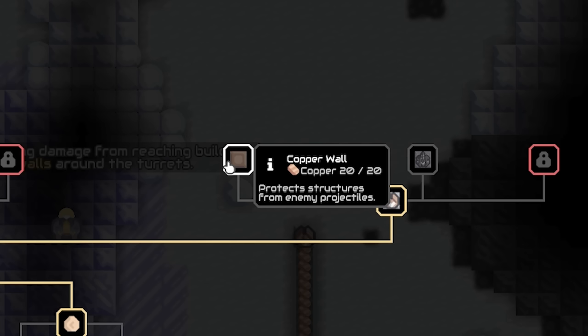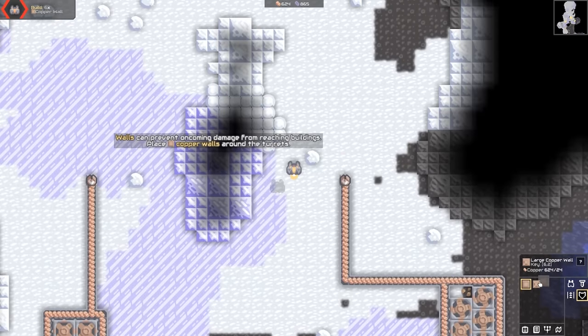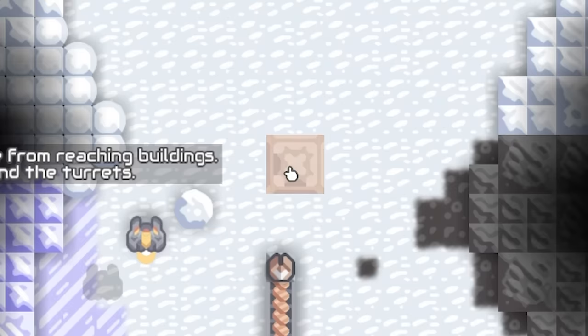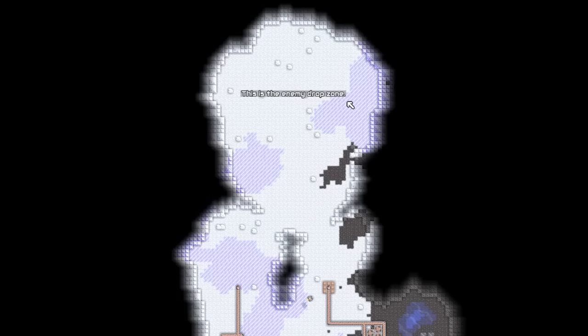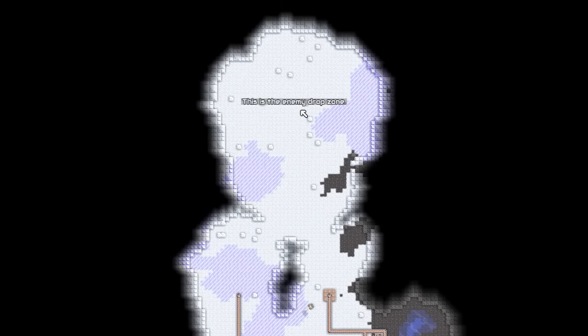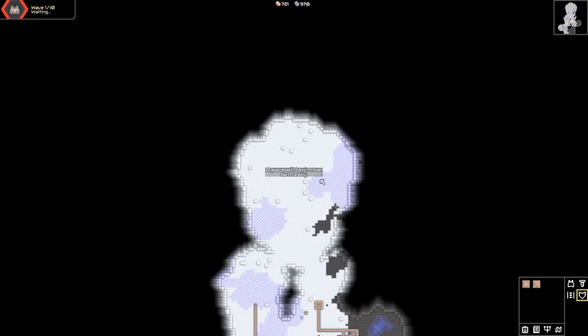Research copper walls for 20 copper. There are also large walls for 700 copper — I've got 1,200, so I'm going to do that. I'm going to see what a copper wall looks like. Okay, it's a little square. What does a large copper wall look like? Oh, it's a big square. Wow. Shove walls around. And this is the enemy drop zone — anything built in this radius will be destroyed, so don't build anything in there.